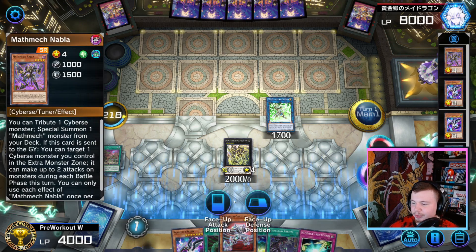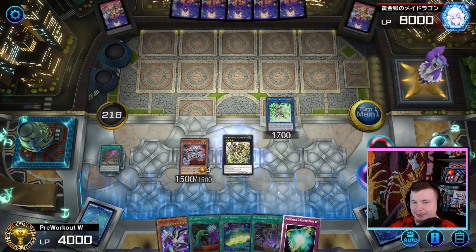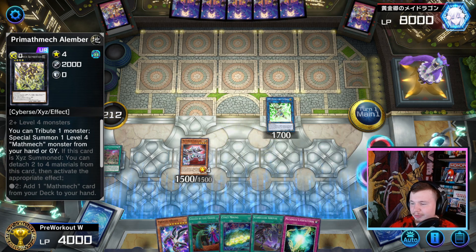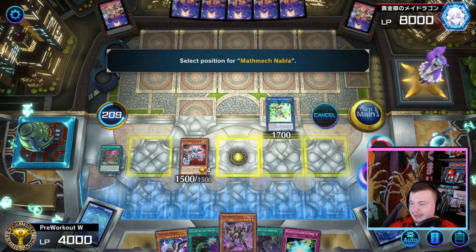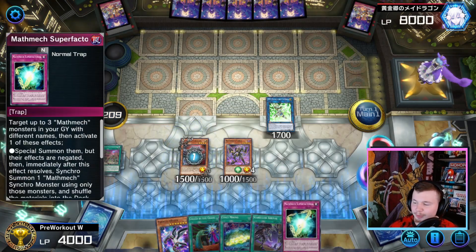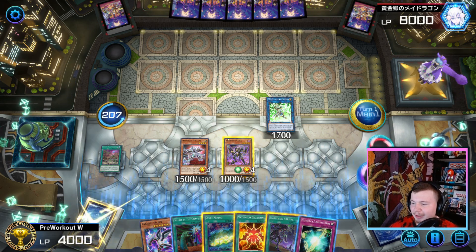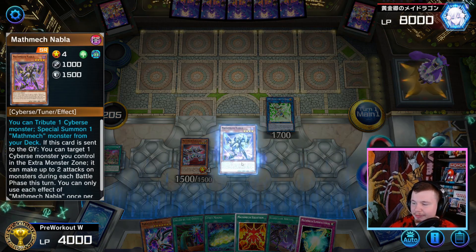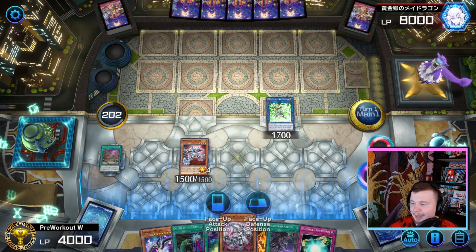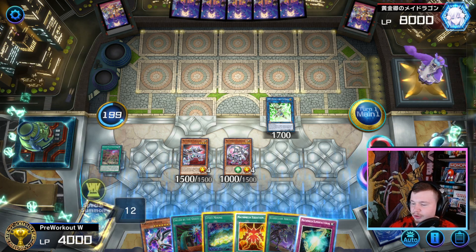With Circular, we send Nabla to the Graveyard and activate Circular, sending Nabla to the Grave. Sigma is there as a last resort — you can go for your regular Math Mech line if your opponent won't let you do the crazy stuff, basically if they negate your Formwood Skipper. But here we get the Nabla. Then Circular is going to trigger. Normally we would search the Trap here, but we don't have to because we already have it. So instead we search a Math Mech Equation, then Nabla Effect tributing itself to summon a Diameter from the deck. We've got everything we need in the Grave to go for the Super Factorial.